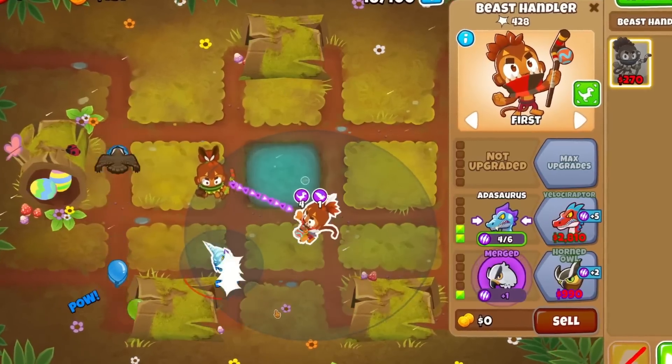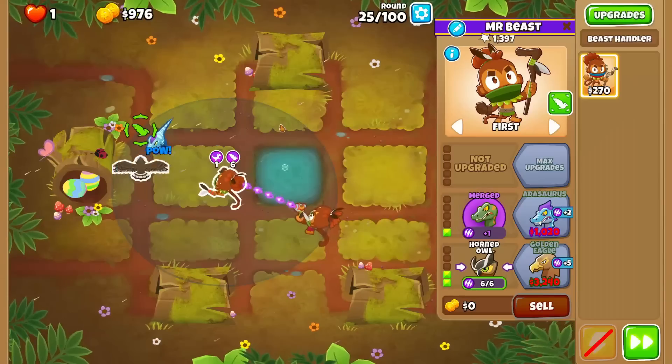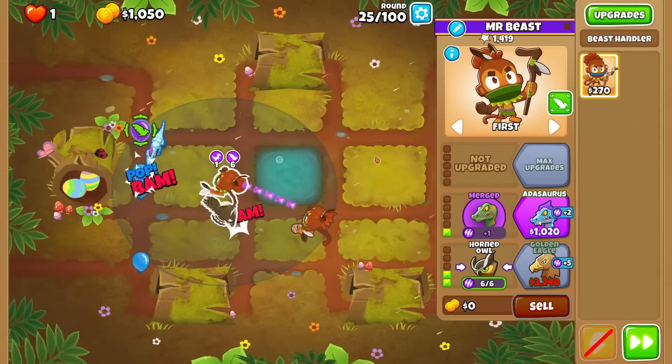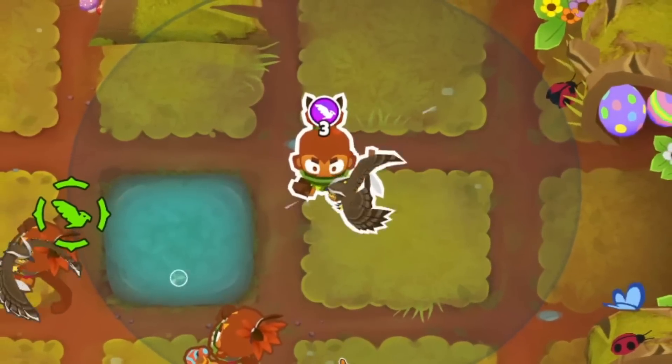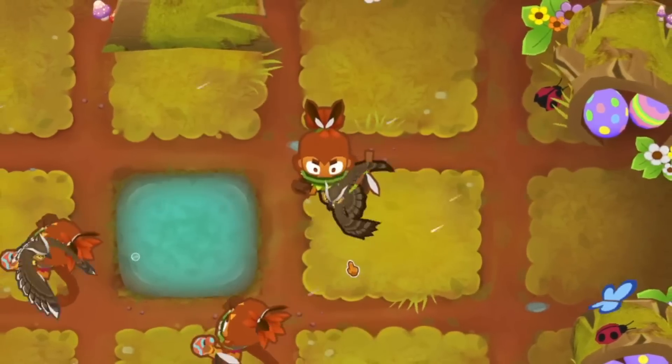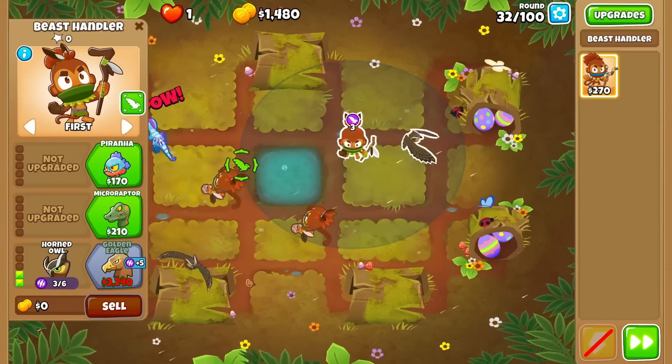It's a nice boost in popping power to get these tier 2 beasts to level 6, so that was up next. It's a simple task of making both beast handlers 0-2-2s. With these guys maxed out, I got another horned owl and started saving up for a golden eagle. This eagle has way more pierce, but more importantly, can merge with even more birds.